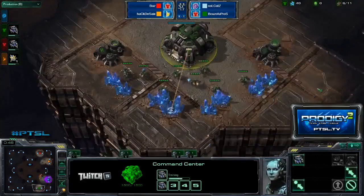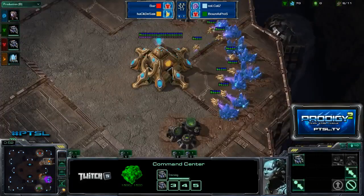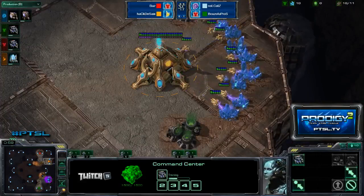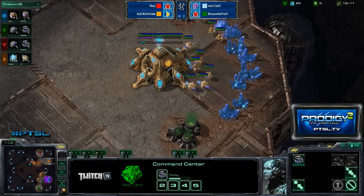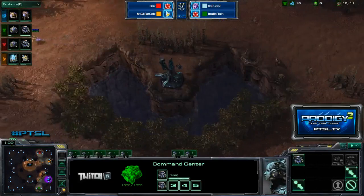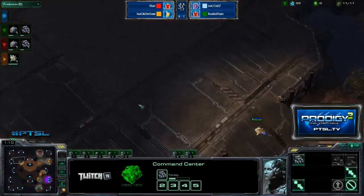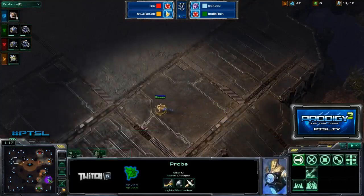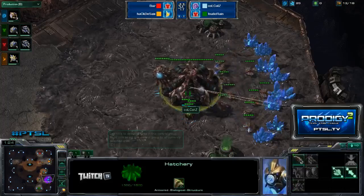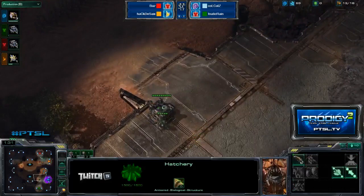This is actually a very interesting map too, because with four spawn locations you see a lot of proxy barracks and proxy gates. You can proxy in the center of the map — there are some line-of-sight blockers there. The Xel'naga watchtower doesn't actually see between those blockers, so it can be a pretty good proxy spot. With the unified choke point, we haven't really seen a game here that's just a ling-hellion all-in with nobody getting an expansion up.